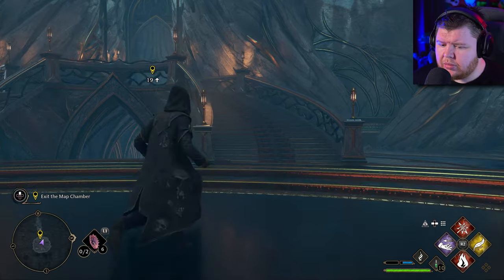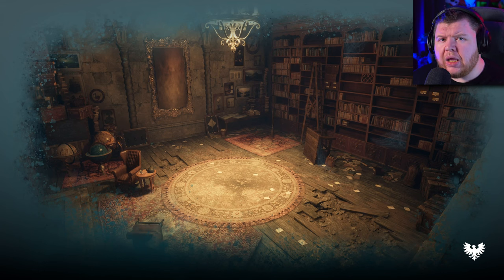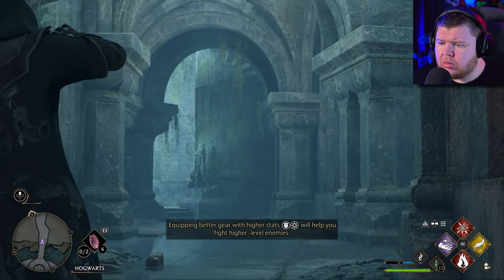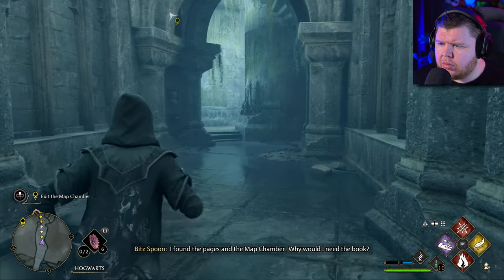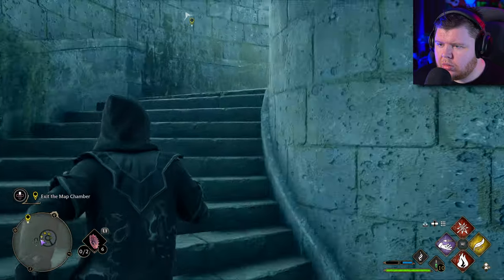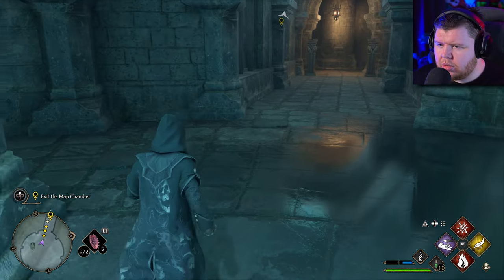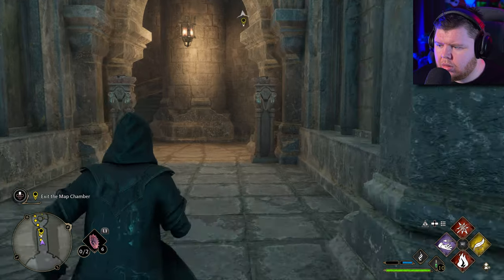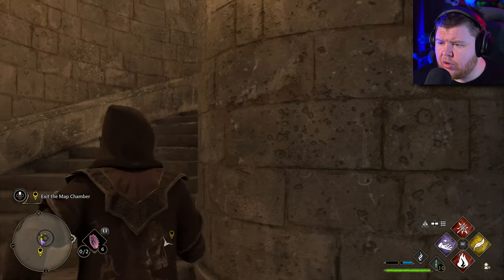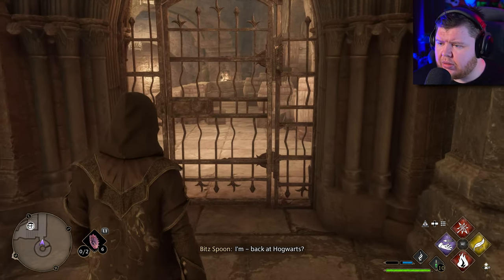Alright, let's get out of here. To be honest, I feel like we're quite high level for where we should be in the story. It just depends on how much side content you do. Why would I need the book? Wait — oh, I just need to exit the chamber. I'm just going to go up here.